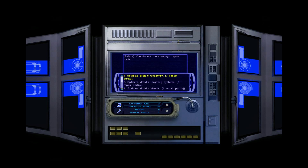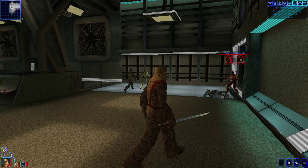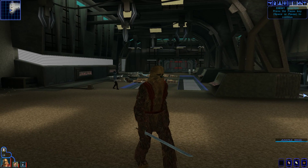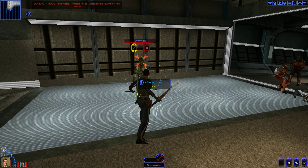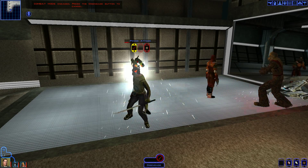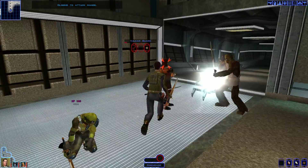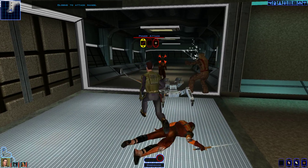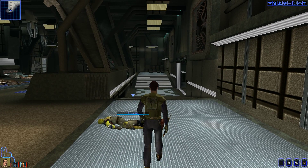Reactivate the droid, optimize weaponry. I don't have enough repair parts. Oh well — I guess we'll just take these guys out. Here's the garage head. There he goes. These couple of guards are going to be nice and easy to take out. The droid ended up helping a little bit.